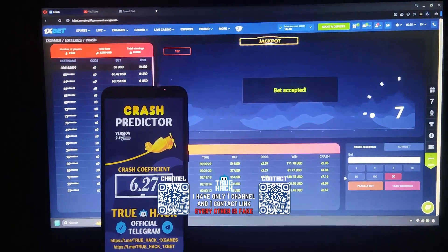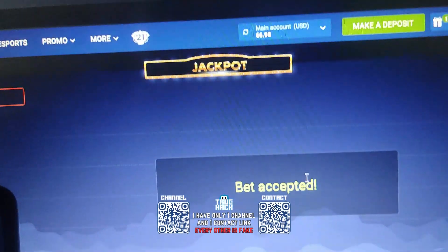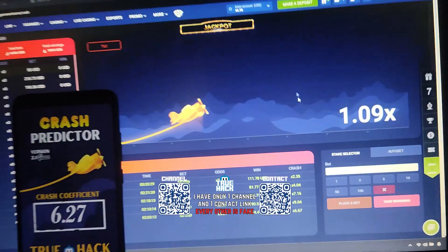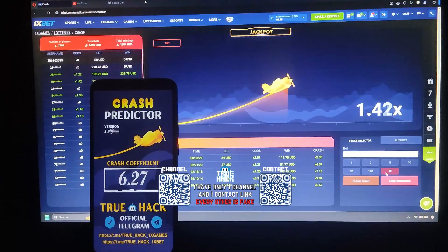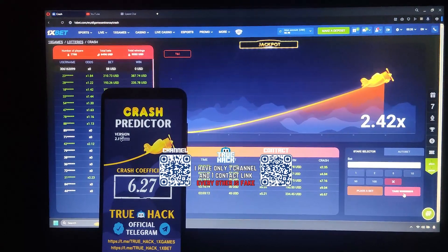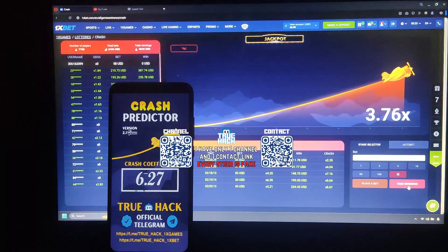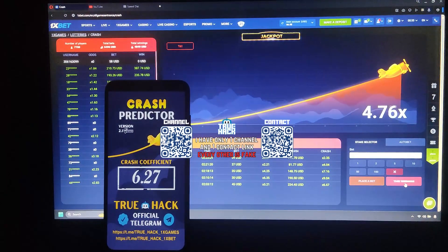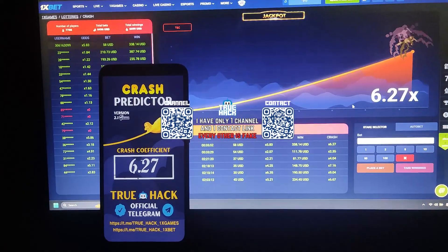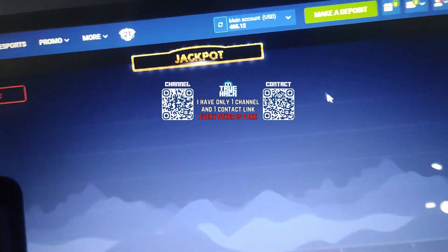This is very good — $6.27. My bet is $58 and I have remaining balance $66 there. Now guys, watch me how I take my winnings there. Take winnings — $338, very big money. Look at balance: $405.